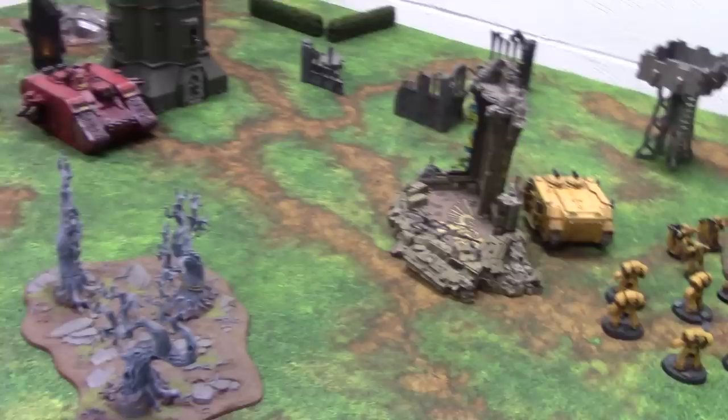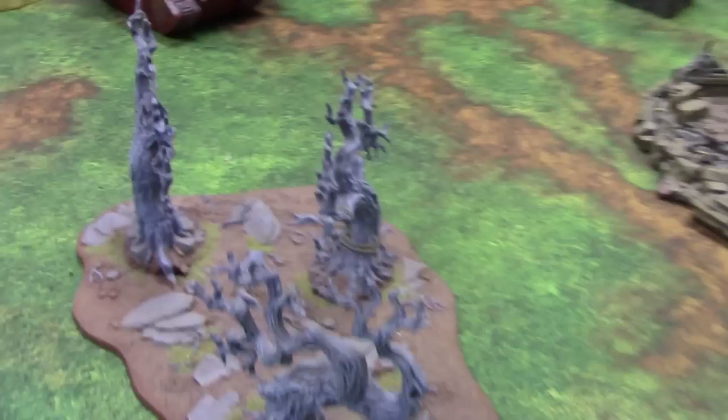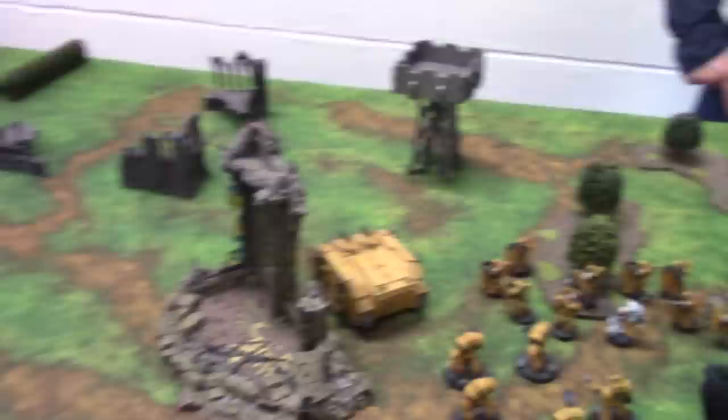One thing I've completely neglected to mention is that we are using objectives in this mission. We're using the pieces of terrain as objectives. The Bastion is an objective, so is the Watchtower, the Shrine, and the trees are also a contested objective. At the end of the game, anyone holding these objectives gets three additional victory points for each one.